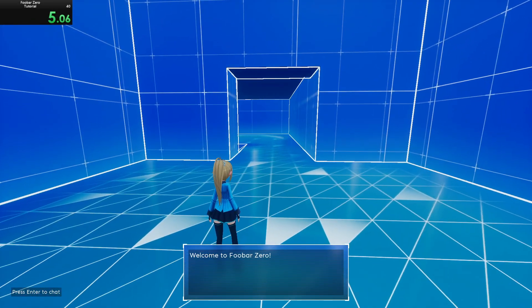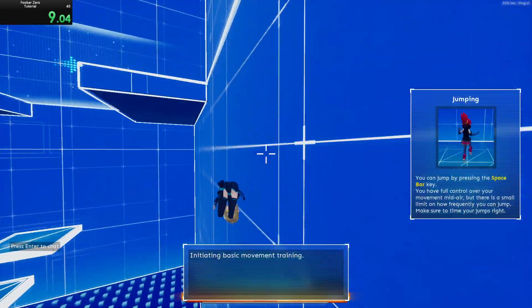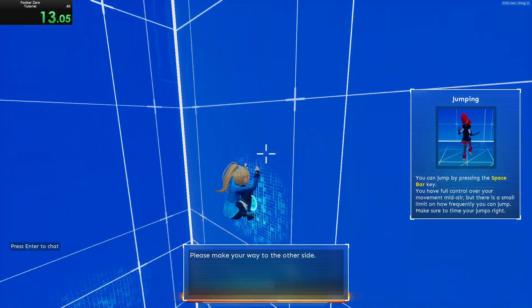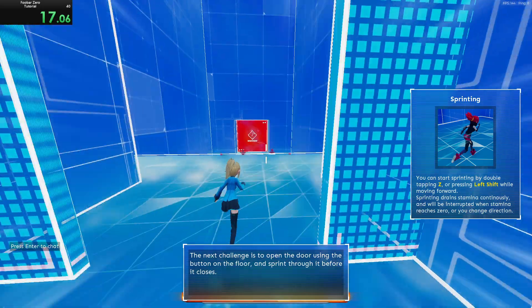Welcome to Foobar Zero. This simulation will teach you the basic concept, initiating basic movement training. Please make your way to the other side. The next challenge is to open the door using the button on the floor.